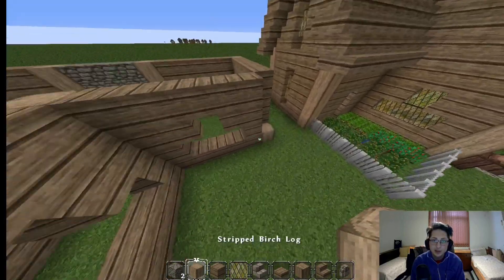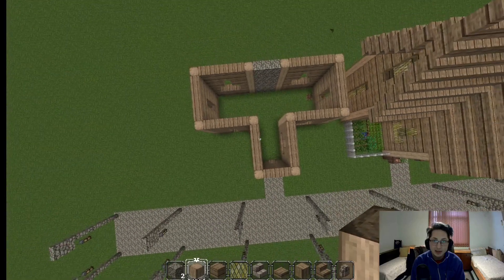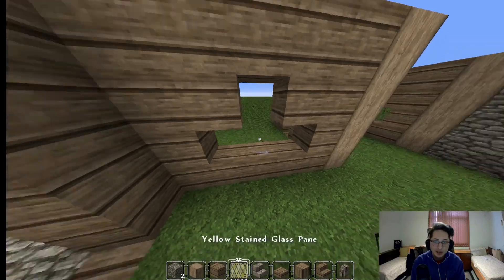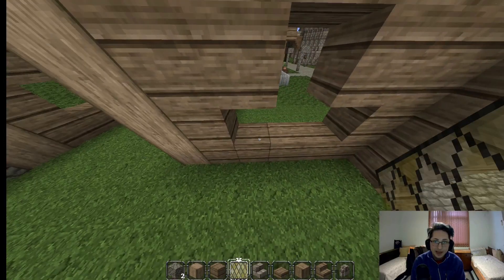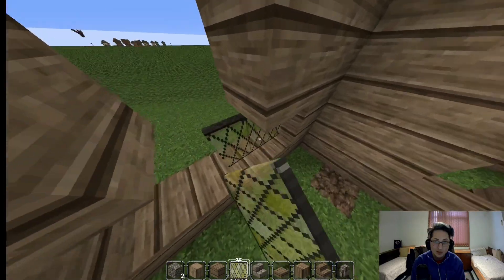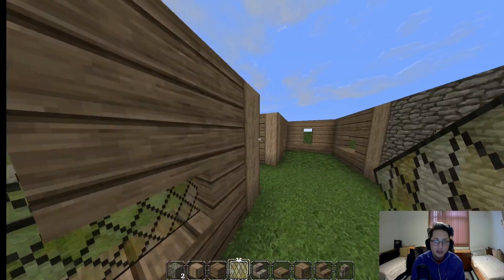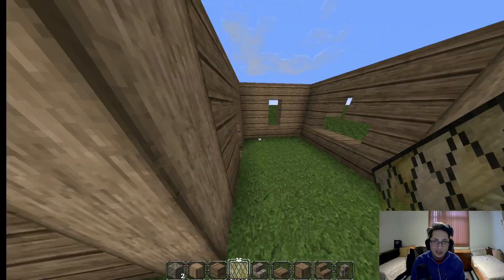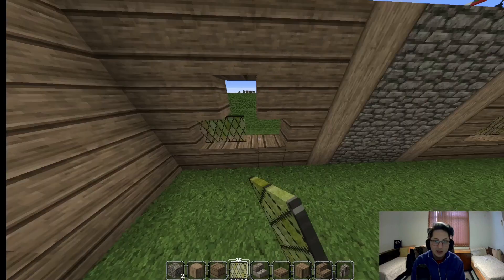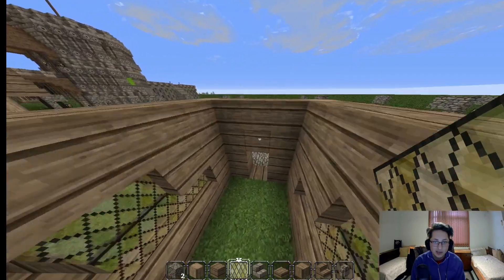Alright, it is almost finished. We just need to add this pillar, and boom — there you go. That's how the house is supposed to look like. First things first, we need to make sure that the windows are filled up. I've picked the yellow stained glass because I think it looks pretty good in conjunction with the birch. Although you can use other types of glass, there are other options. But I do like the look of this one.